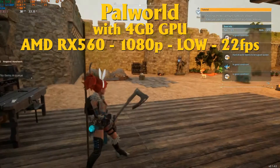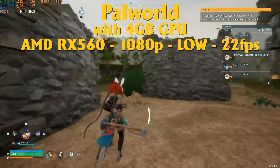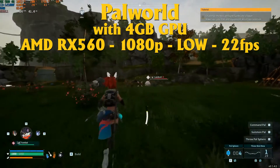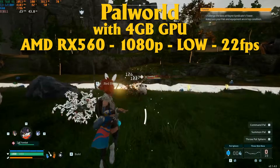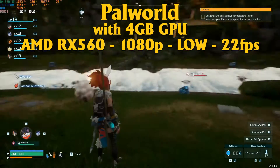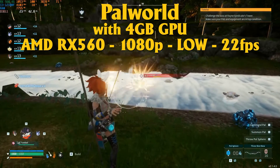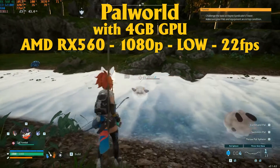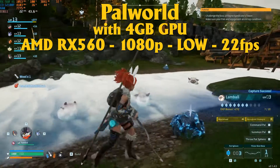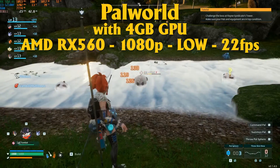Our 4GB GPU test of playing Palworld will be the AMD RX 560 at 1080p low settings. This card had a real struggle with this game, having almost 4GB of VRAM full at 3.9, GPU at 100%, and the CPU having only 18-15% usage. This CPU is almost idle. The GPU is struggling so much that it barely hits 20fps — 22fps average at 1080p. That is a really bad start for the 4GB card, but it's also my lowest performer of all my 4GB cards.